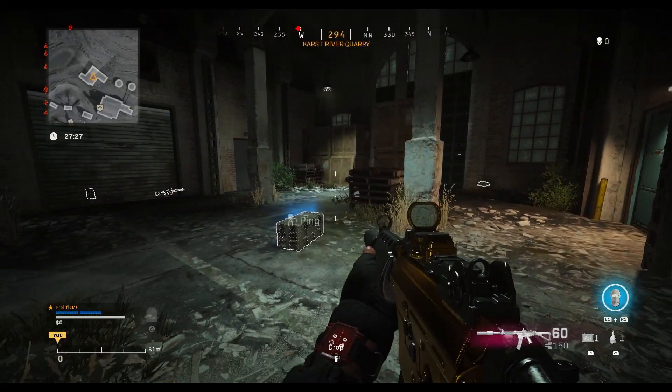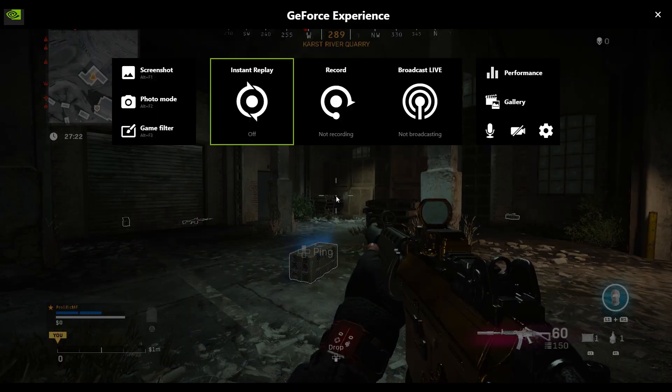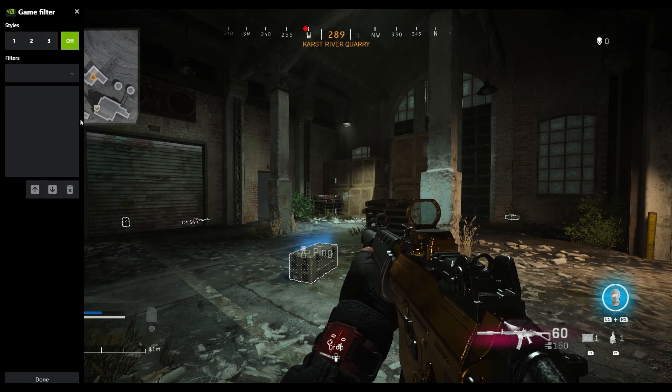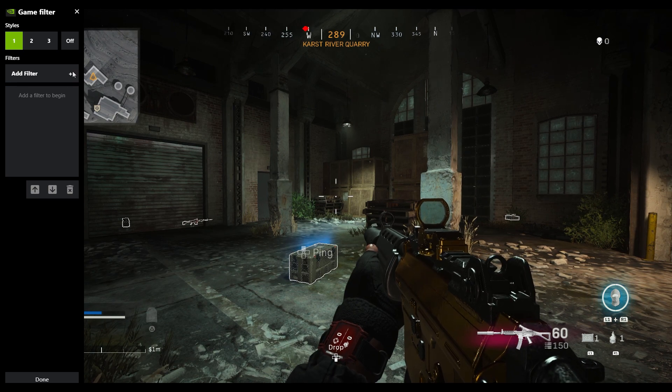Now to bring out the Nvidia in-game menu, what you need to do is press Alt and Z on your keyboard and that will bring up this menu. Click on game filters on the left hand side and now this is where you can select your filters and start editing them.